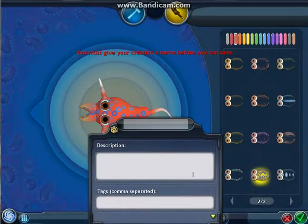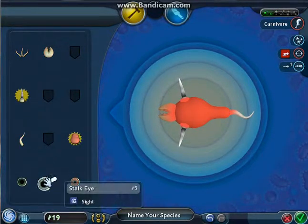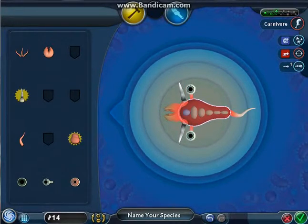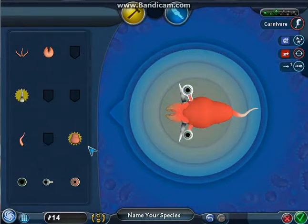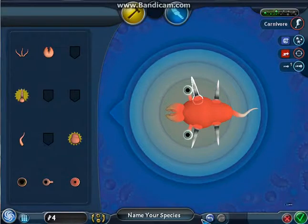We'll have the spikes. Sure, that works. Let's sell these eyes — we want creature eyes. Thought we can get another pair of these. That'll help from foes at all sides, except for the rear.